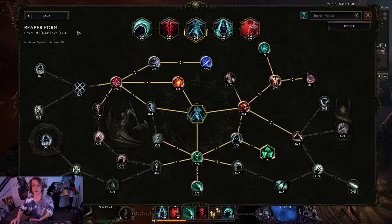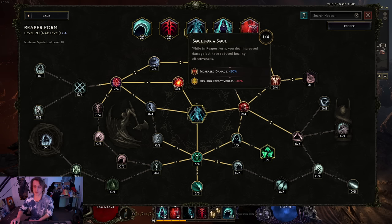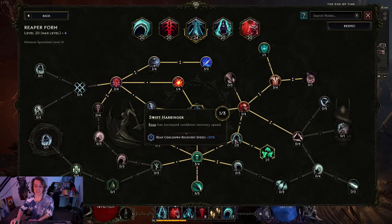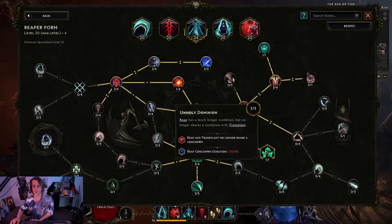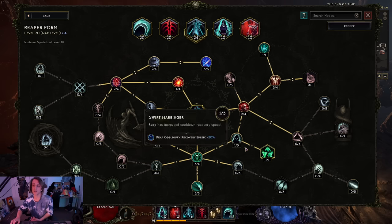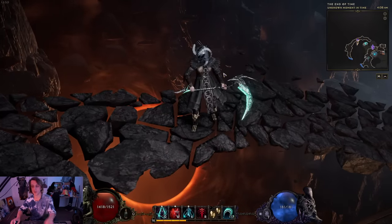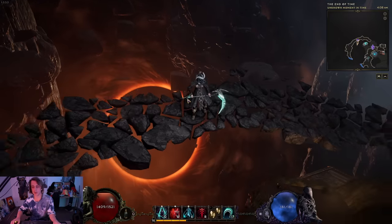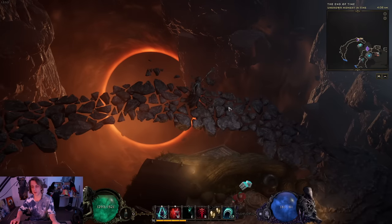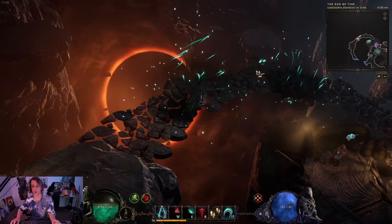The benefits of Reaper Form: you gain extra armor, some resistances, you can go a bit faster, attack a bit faster, do a bit more damage, a bit more crit multi. You get a second dash - Reap - that lets you dash a little bit. You can build into it for a longer dash or one that hits very hard. You also look absolutely sick - this is the default look with no MTX and Reaper Form looks really cool, probably one of the coolest things in this game. You can also do your regular Transplant which is your teleport and dash as well if you spec into it.